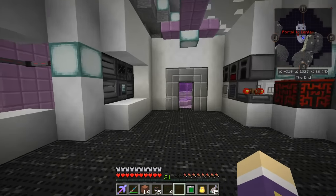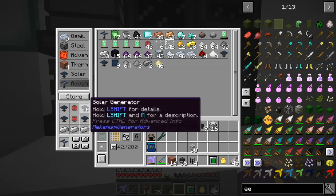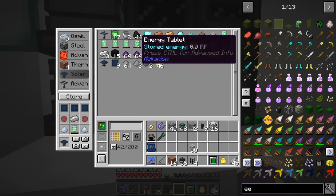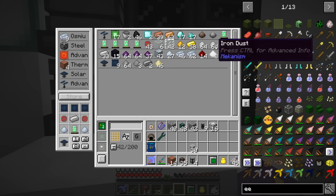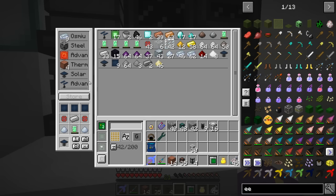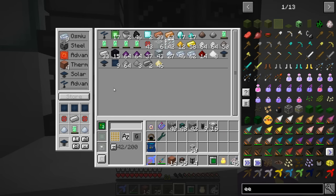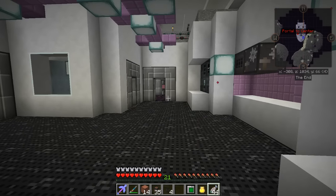I was making solar panels thinking I needed them, then I read the wiki and realized the newest version does not require solar panels. I'd started making these advanced solar panels — they require four solar generators each plus energy tablets, which need lots of gold and rich alloy — potentially a ridiculous amount of stuff. But I realized halfway through making them that I didn't actually need them, so sigh of relief.